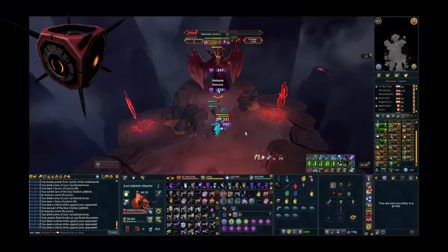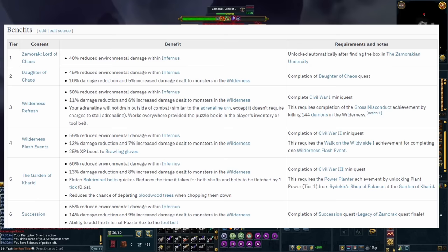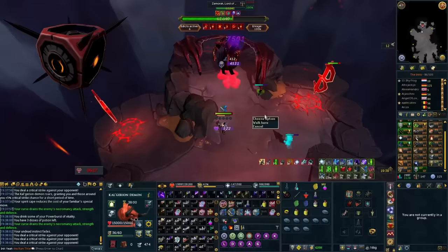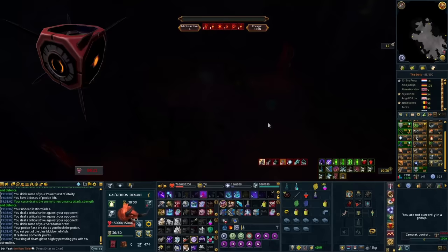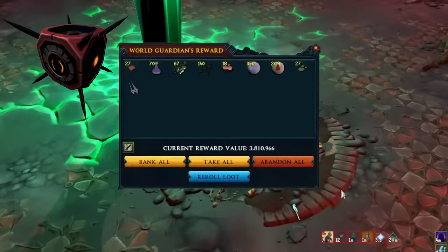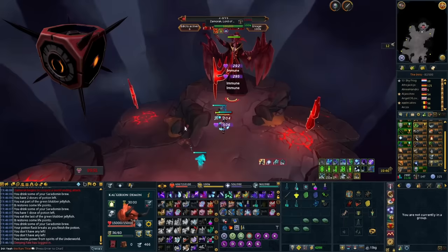Next is the Infernal Puzzle Box, which gives a long list of bonuses. These include adrenaline never draining outside of combat, increased damage dealt to monsters in the Wilderness, and reduced damage taken from them. You'll also take reduced damage in the Infernus at Zamorak. It can be added to your tool belt after completing a specific quest. You can find it initially in the very first room on the right-hand side as you enter the Zamorakian Undercity, and you'll need to complete certain things to unlock all the effects.